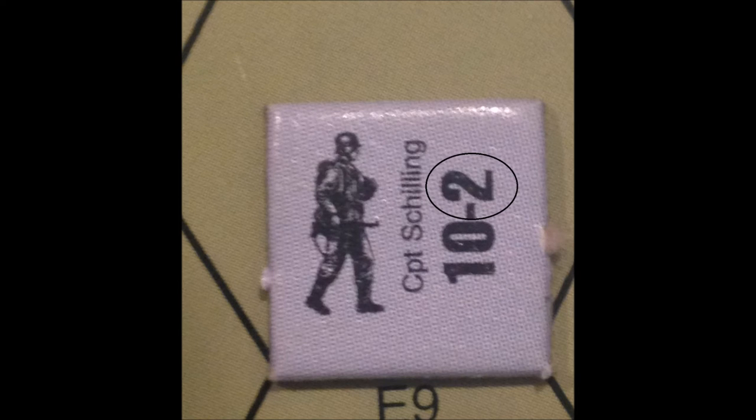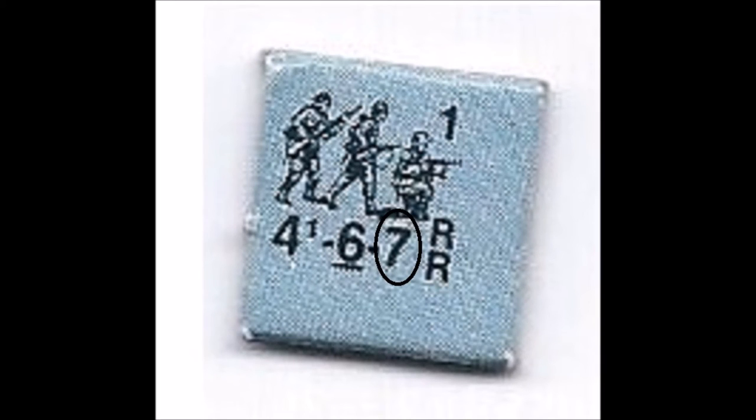Now the German 10-2 leader applies his leadership modifier to the roll for the 4-6-7 squad. There is a 1 morale check for the squad which is plus 1, and minus 2 for the leader, so the German player will be able to subtract 1 from the dice roll for the morale check. The German player rolls a 7; subtract 1 due to the morale check of 1 and leadership modifier of minus 2, making the modified dice roll a 6, which is below the morale of the squad, so the German 4-6-7 passes.